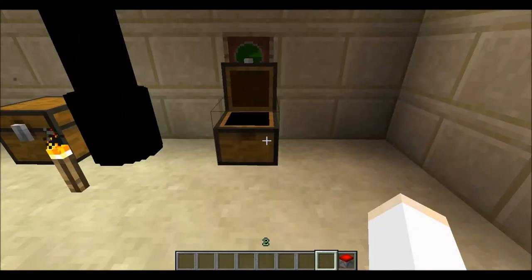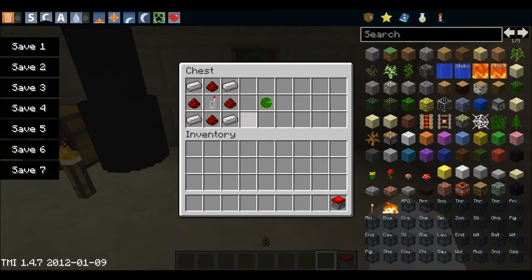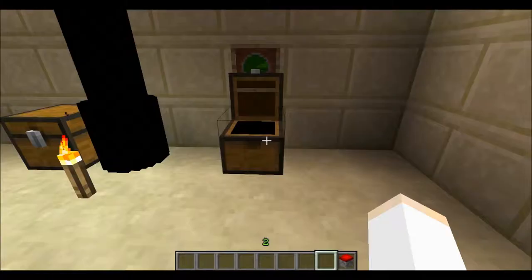This is a radar. You can see missiles and everything with this. You need a blasting cap detonator, 4 redstone, and 4 iron.